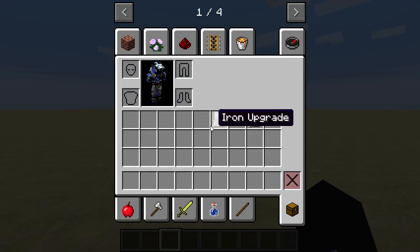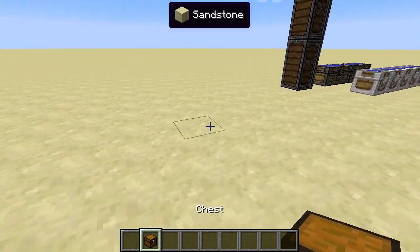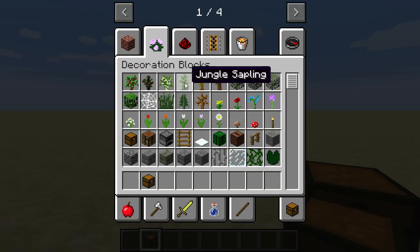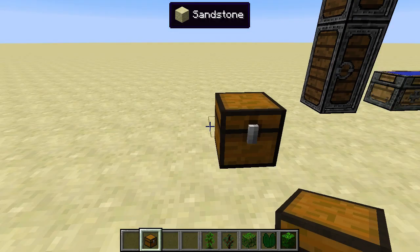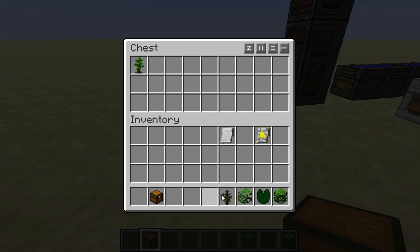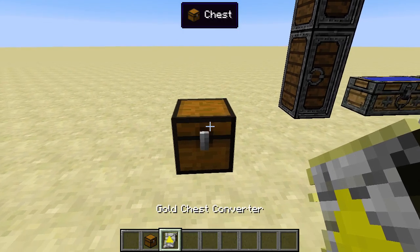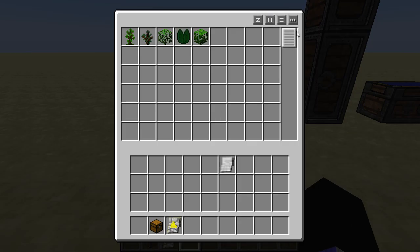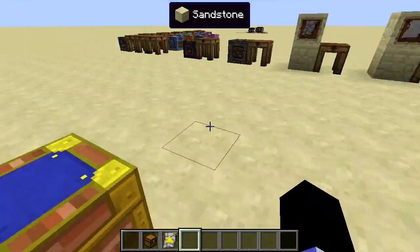This basically takes a vanilla chest and allows you to swap it out without picking up the chest. If you're not in creative mode, you get the appropriate result.